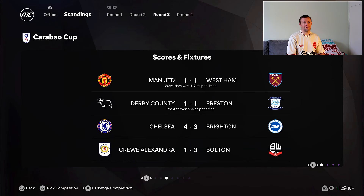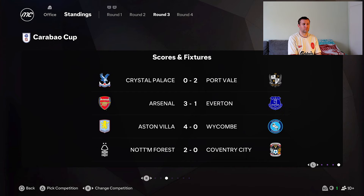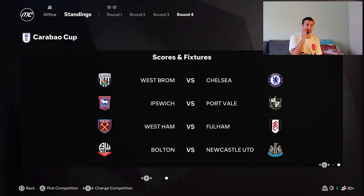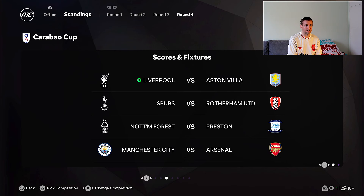Man United are out of the League Cup, which is always great news. Chelsea, Tottenham, Newcastle, Fulham, and Man City got through comfortably. Aston Villa and Arsenal also went through. We get Aston Villa at Anfield, so that's a tough but winnable fixture. Man City will play Arsenal, so one more big team will be out. We just need to keep progressing in the League Cup and hopefully get to the final and win a trophy.